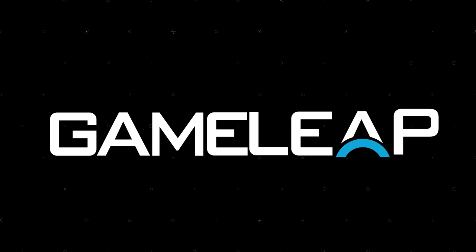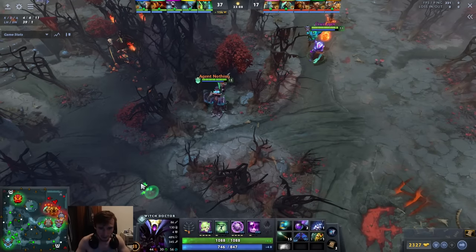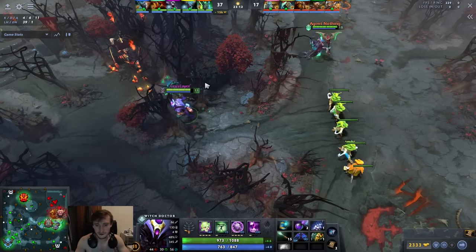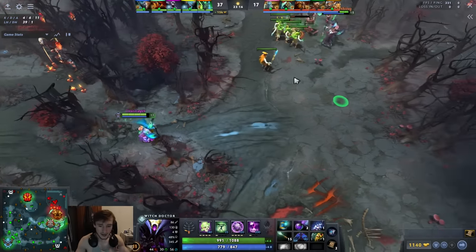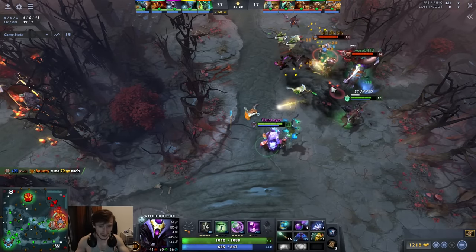Hey what's up guys, it's your boy SemiNakedSpeed here and today we're gonna be doing an analysis of a little Witch Doctor gameplay. It's been a minute since I've done one of these — we're gonna be following a Crusader player, so without further ado let's hop into it. We'll critique his general item build, skill build, and so on, but the main thing I really want to focus on is gameplay and then the item build.